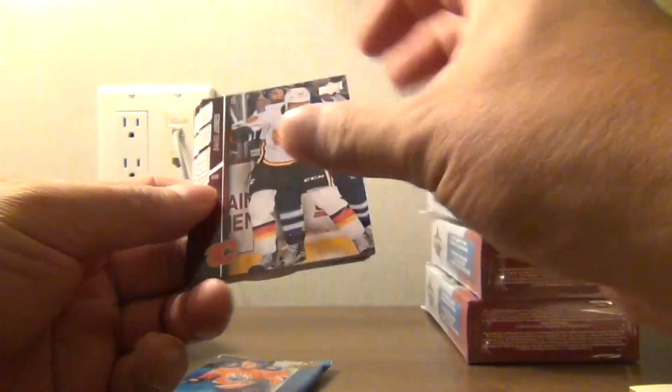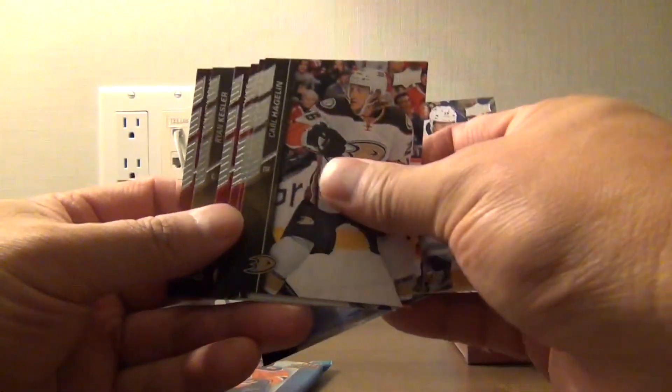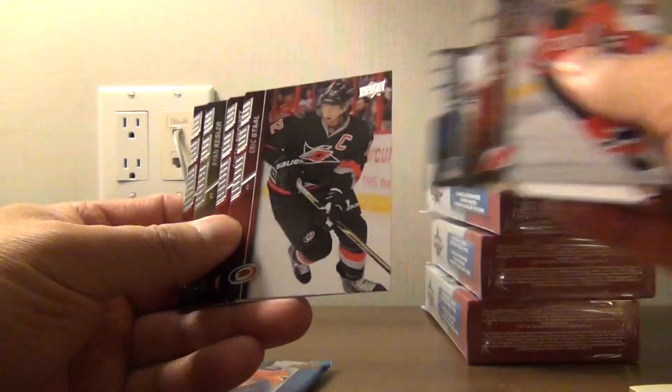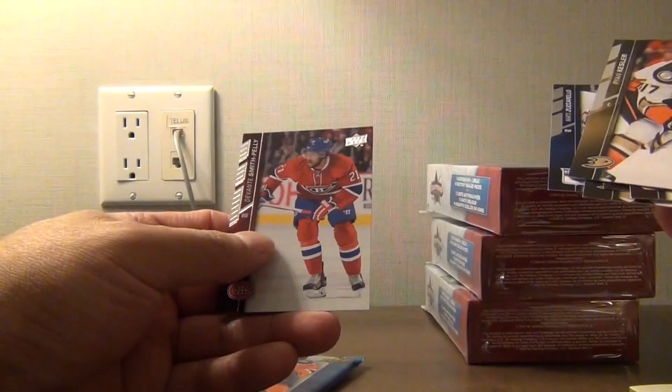David Jones, Matt Zuccarello, Carl Haglund, Lee Stamniak, Eric Stahl, Gessett Nyquist, Ryan Kessler, and Devontae Smith-Pelly. So there's our first base pack.